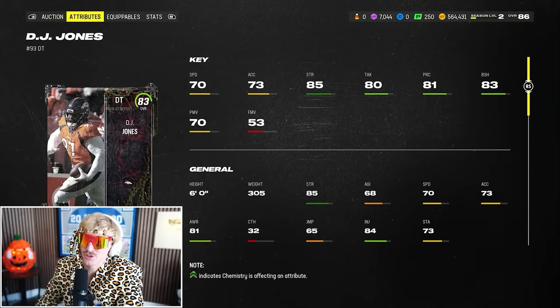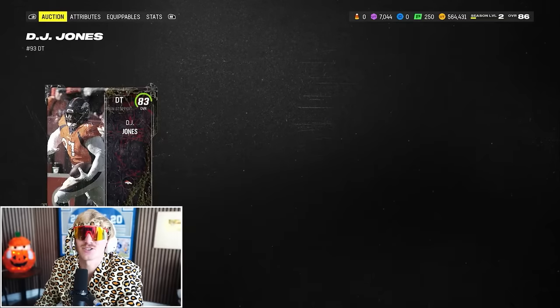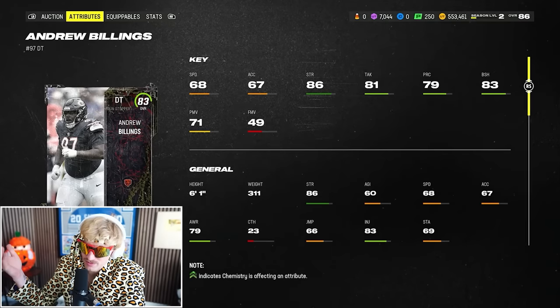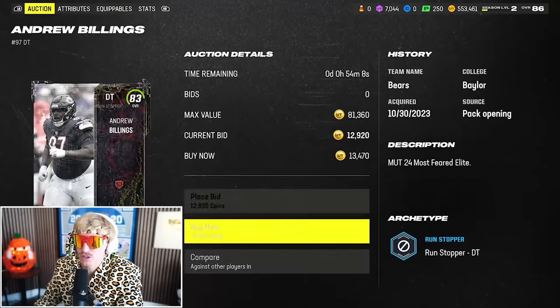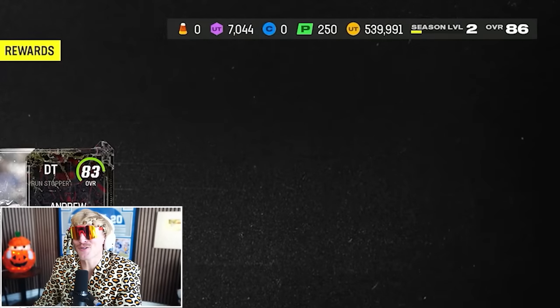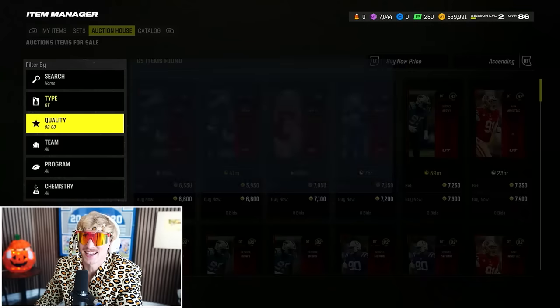I'm grabbing Most Feared DJ Jones as my first D-tackle — 85 strength, 83 block shed for about 10,000–11,000 coins. That's about as good as you'll get. Next is Andrew Billings — super similar build: 86 strength, 83 block shed. Two strong D-tackles for a combined total of 25,000 coins. We've still got 539,000 coins, so we're going to be able to get some really strong linebackers and edge rushers.